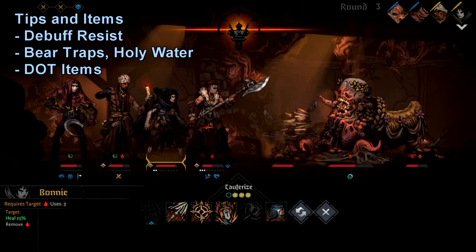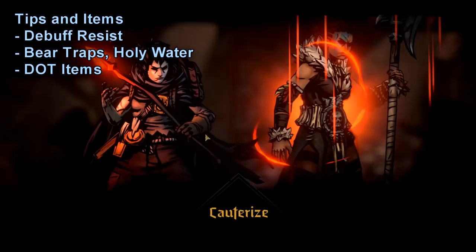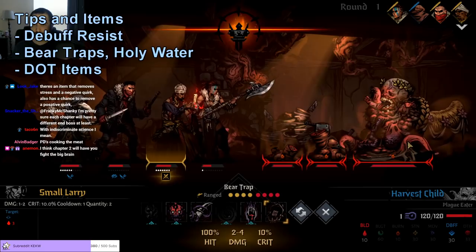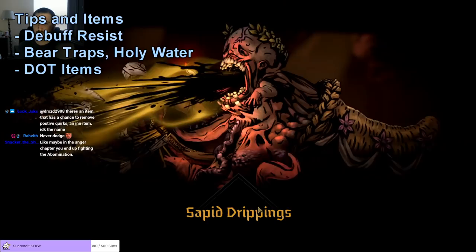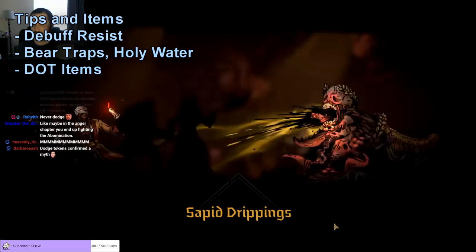For items and other strategies: debuff resist is very important — it can help you block Vulnerable, Blind, and the Hunger token. Bear traps are pretty cool because they immobilize the target and do a little bleed damage, so if you want to stop Harvest Child from using Maws of Life for a couple turns you can hit it with a bear trap and keep it stuck somewhere away from the front.